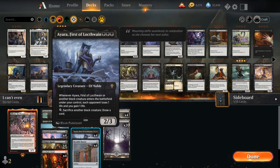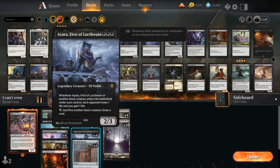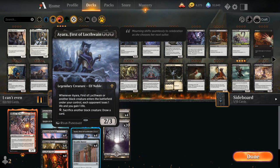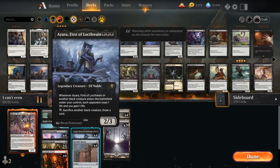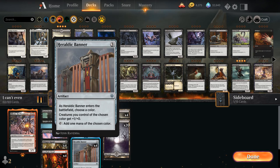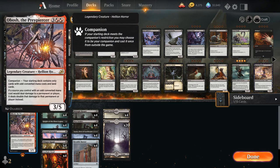We also have the full playset of Ayara, First of Locthwain, as another way to sacrifice creatures and deal damage without attacking — Ayara drains the opponent for one whenever a black creature enters the battlefield under our control. It doesn't get doubled by Obosh since it's life loss not damage, but still pretty good. Possibly the most powerful card in the deck is Heraldic Banner: a three-mana artifact where we choose black when it enters, all our creatures get +1/+0, and it taps to add black mana. The ideal sequence is turn one one-drop, turn two double one-drop, turn three Heraldic Banner — possibly playing another one-drop with the mana it generates — then casting Obosh on turn four thanks to the ramp from Heraldic Banner. The +1/+0 also synergizes nicely with Obosh's damage doubling.